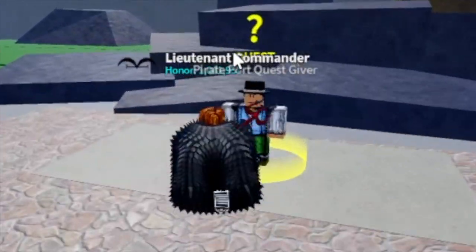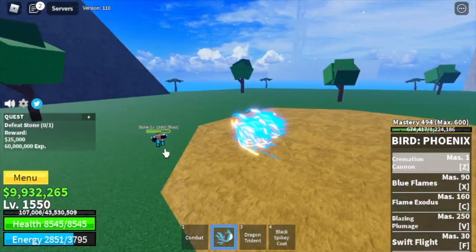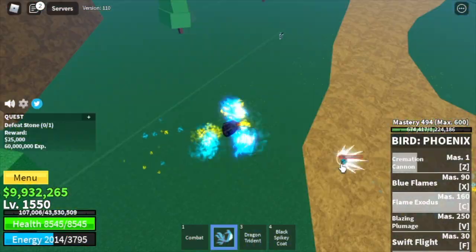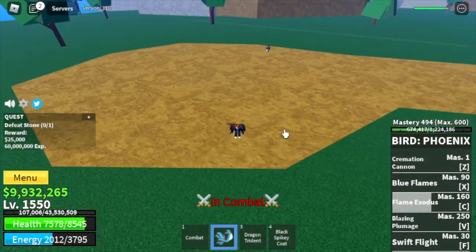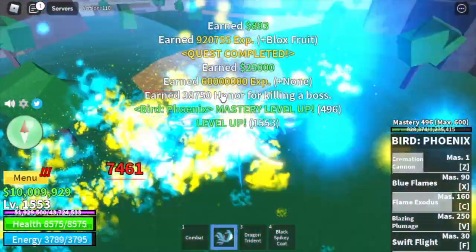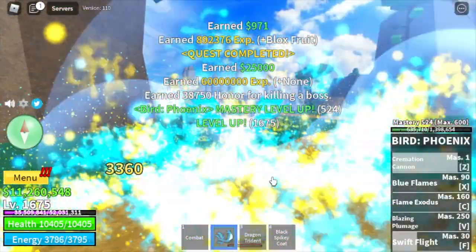In the Third Sea, we're going straight to the mob Stone. We're skipping the Pistol Billionaires and the Pirate Millionaires. He's easy to defeat — remember our Magma Strat. Beware of Bounty Hunters, as there are lots of them in the Third Sea. Grind here until you reach level 1675. Stats: Melee 700, Defense 2025, Block Fruits max.